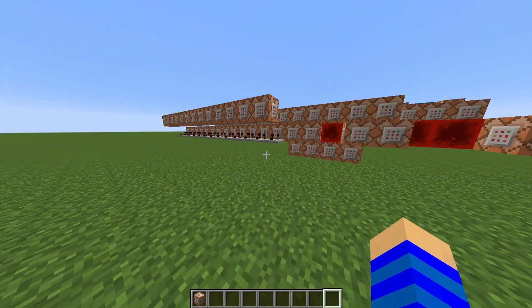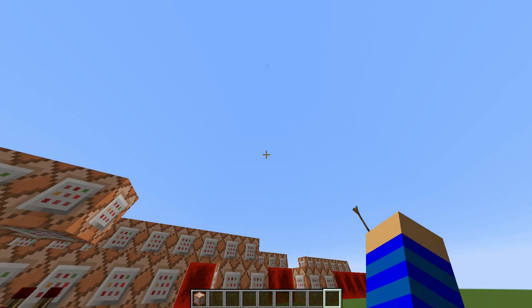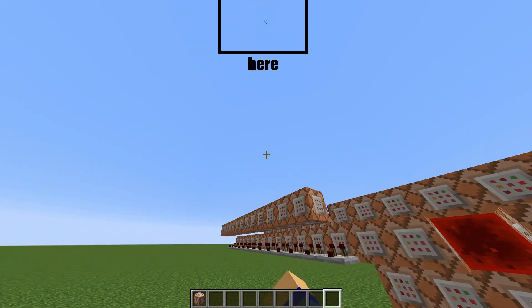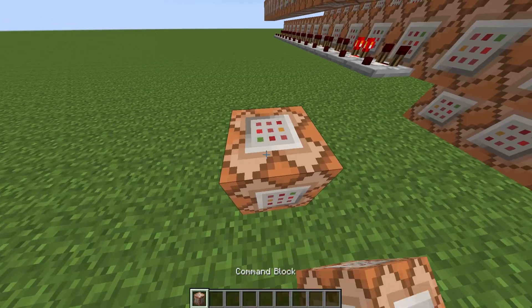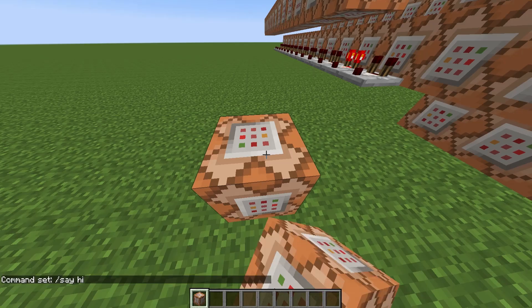Firstly, you will see nine item frames way up in the sky. They all have the same custom name, and every time you stand next to a command block, an armor stand will be summoned inside of it and the test-for-block command will be run.